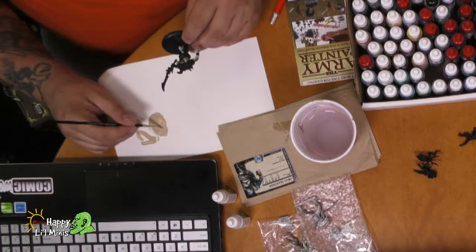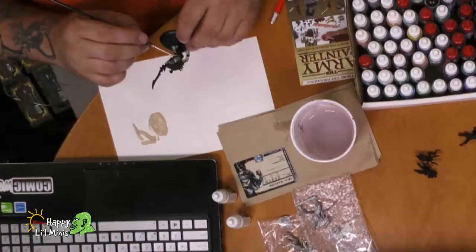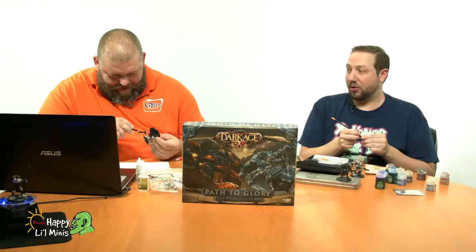It's going to need multiple coats. I want to get more paint on your brush — you're kind of just dabbing the tip. When you're base coating, get more paint on there. Slop it on. You've got to get all sloppy in there. He doesn't like that — come on.